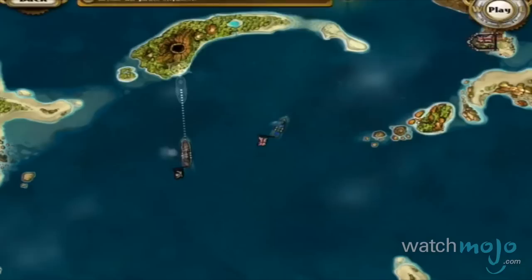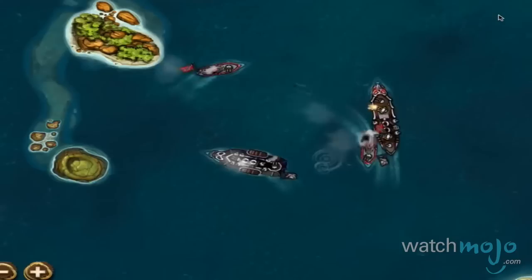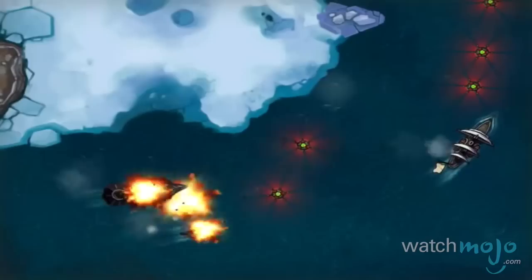Number 8: Crimson Steam Pirates. Turns out steampunk and pirate iconography mesh well together. Crimson Steam Pirates follows the adventures of Captain Thomas Blood, a newcomer looking to make his mark in the history of piracy.